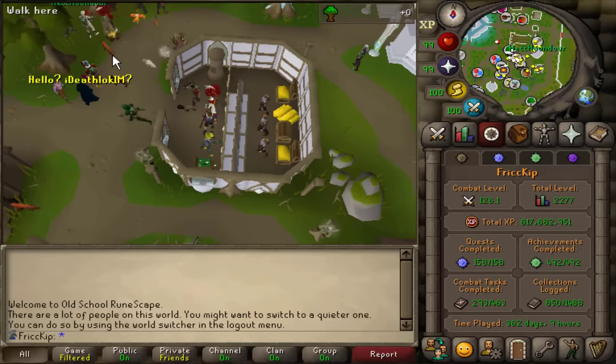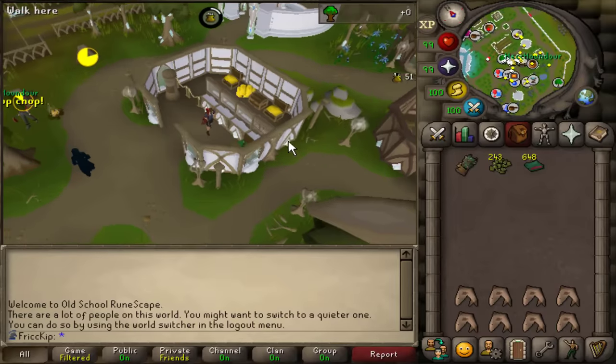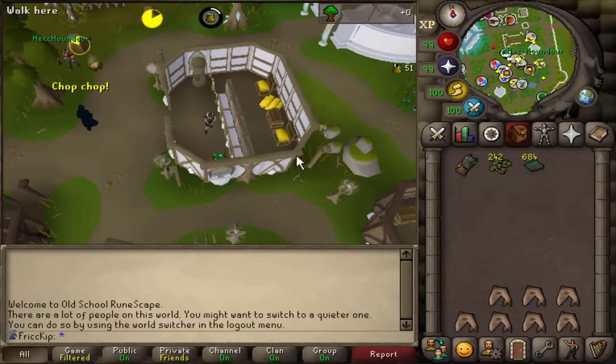Look at the pheasant and fox just mocking me. I would highly recommend Entity Hider for this, so that way there's not all these people over here and I'll be able to see the events easier.